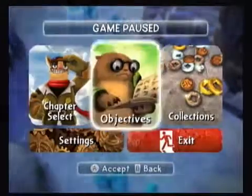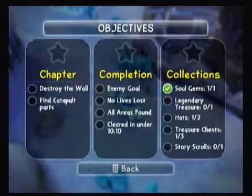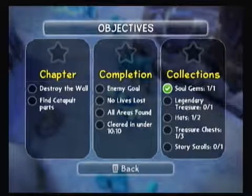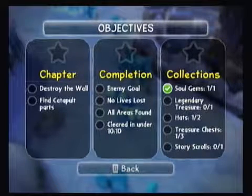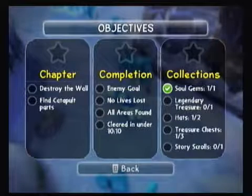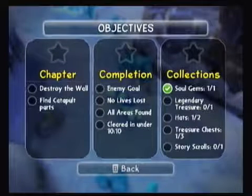Since we're here on the pause screen, let's check our objectives. Destroy the wall and find the catapult parts — it actually reminds me of Weapons and Warriors if anyone played that. Clearing under 10 minutes, so it couldn't be a huge level, but it must be pretty good. Find all areas, don't lose lives, kill everyone. We got the one soul gem — of course it's going to be Slam Bam. There's one legendary treasure, two hats in this level, which is a nice change of pace. Three treasure chests and a story scroll. Fairly standard material here.